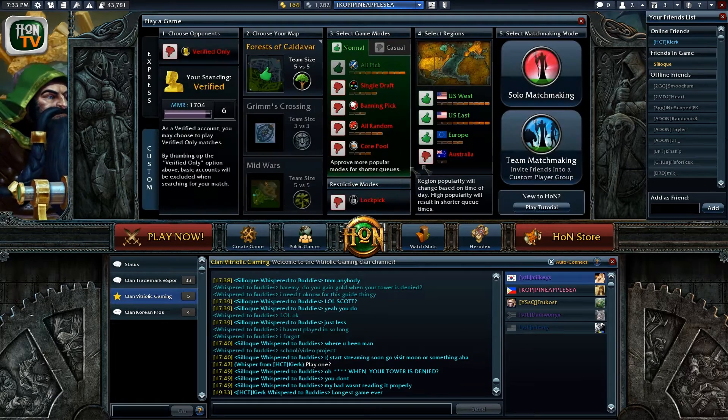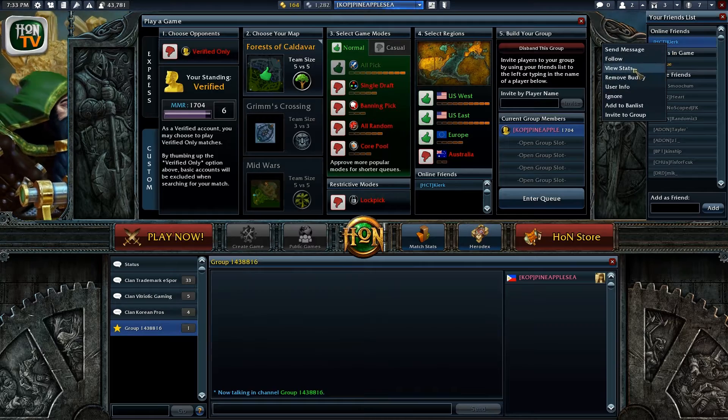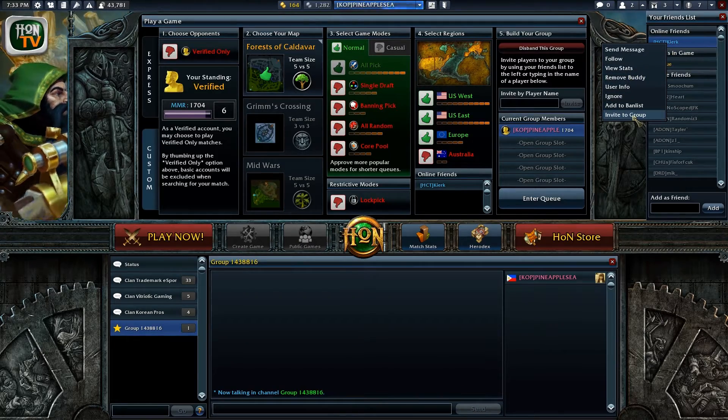If you have friends to play with, click on team matchmaking. Here you can invite people by directly typing in their ID, or right-clicking the name from the friends list and selecting invite to group.